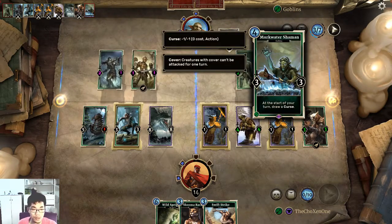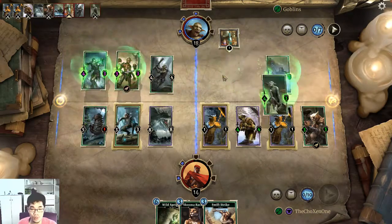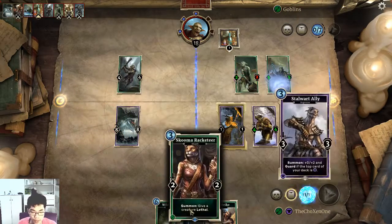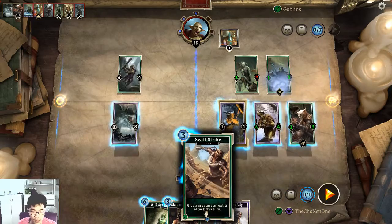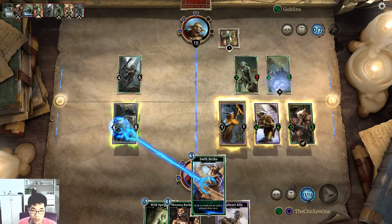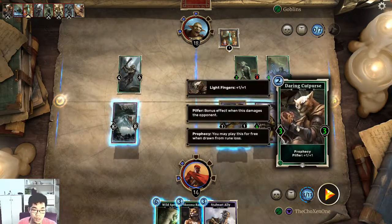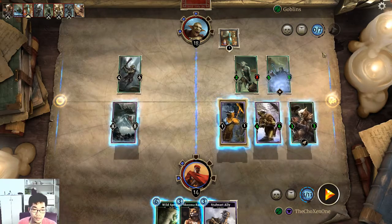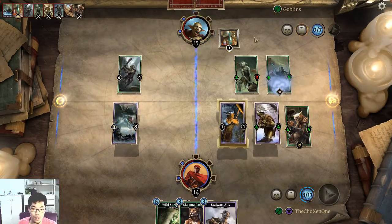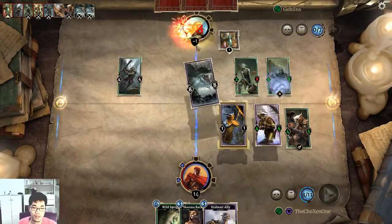At the start of your turn, draw a curse — deval your friendly goblin a plus two. That is something quite scary. But I will finish him off now with the help of my Swift Strike: give a creature an extra attack this turn. This is so brilliant — I'll just attack him twice. One time. Two time. Done.